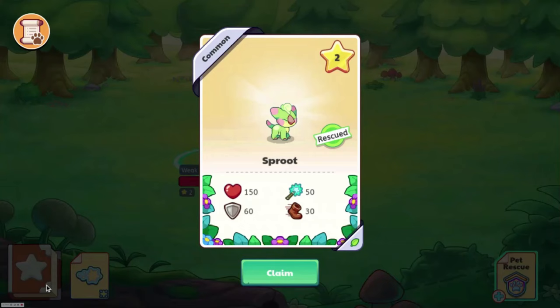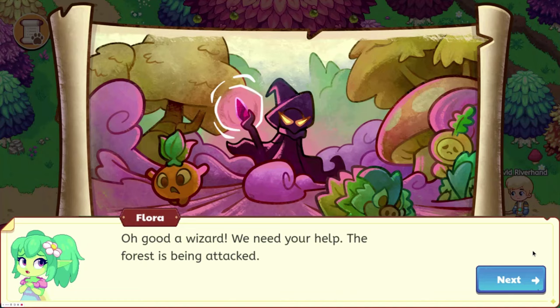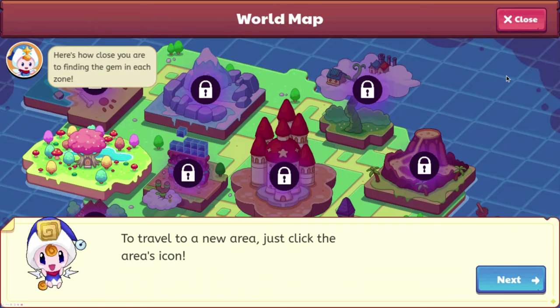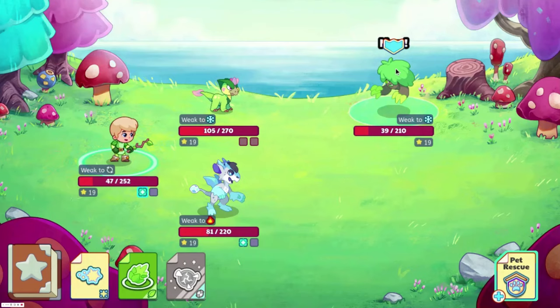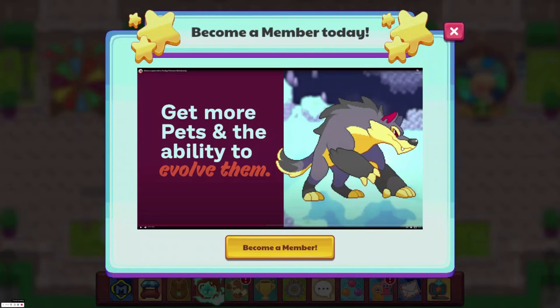But that ultimately depends on if I have the beta update or not. We automatically got sent to Firefly Forest, and since we can't play on any of the other ones, I'm going to start with the Firefly Forest map. So let's get the Spectral — I had forgotten one piece of crucial information: Prodigy only lets you get 6 pets without membership, meaning that if I wanted to get any more, I was going to need to get membership.